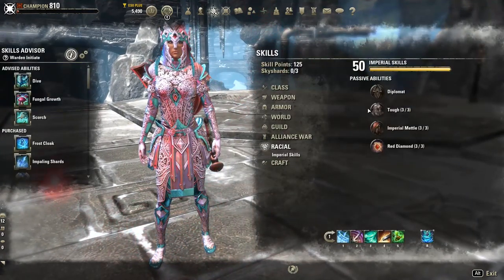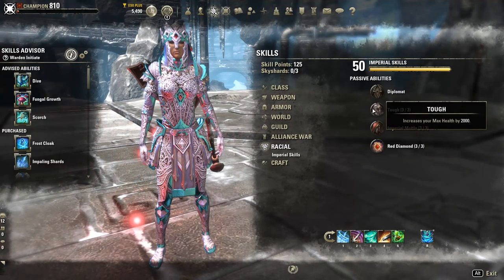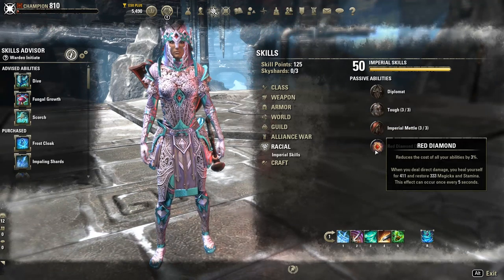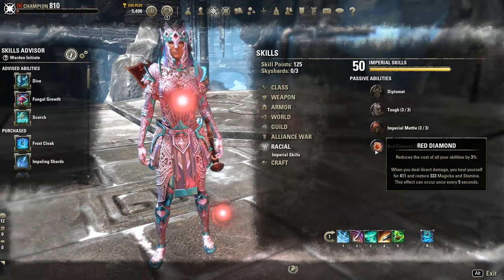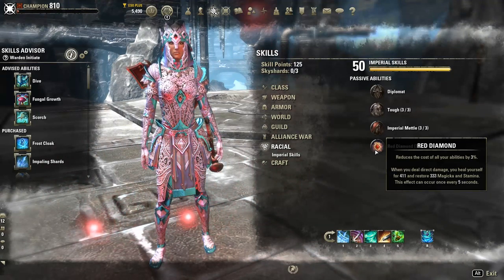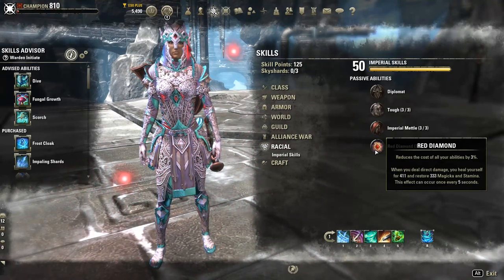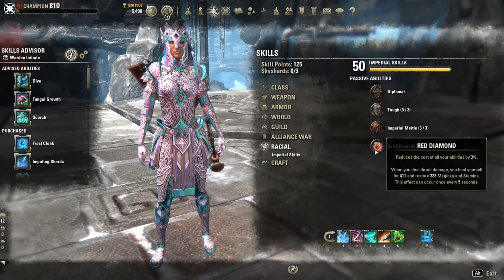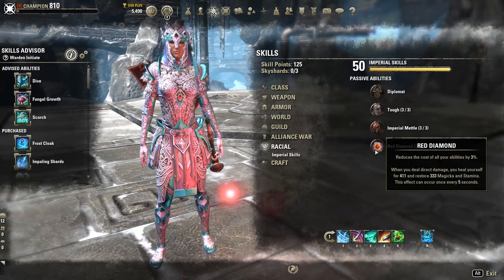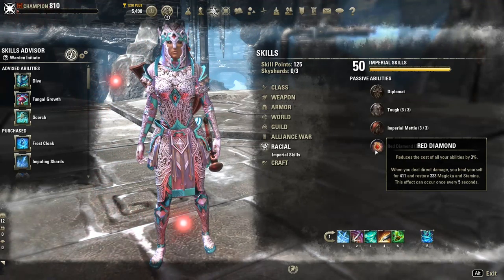Why Imperial? Imperial has the max stamina bonus and max health bonus, and this max health bonus is actually much more than Nord. So Imperial nets the highest amount of health out of all races. In terms of the Red Diamond passive, the 3% cost reduction of our abilities is pretty nice for sustain in the long term. When you deal direct damage, you also heal yourself for 411 and restore 333 magic and stamina, and this occurs once every 5 seconds.